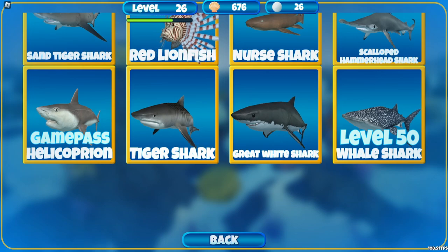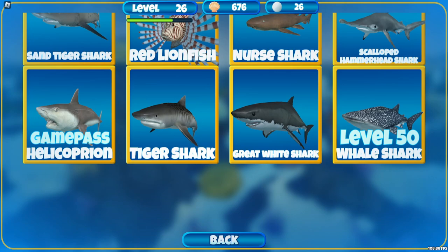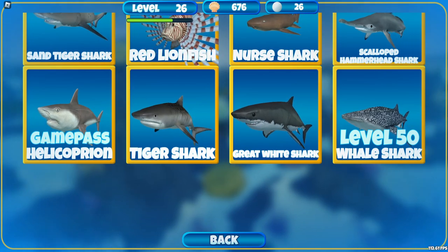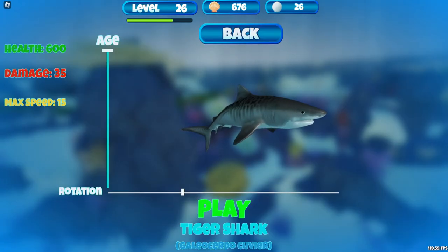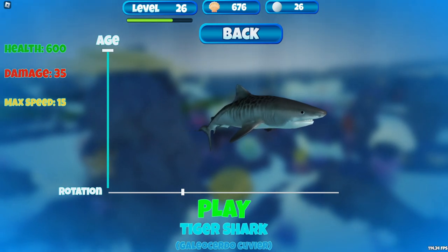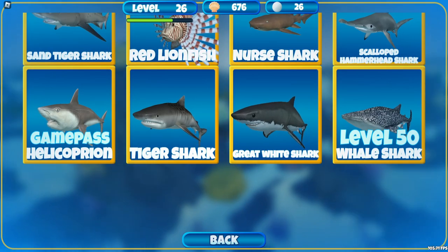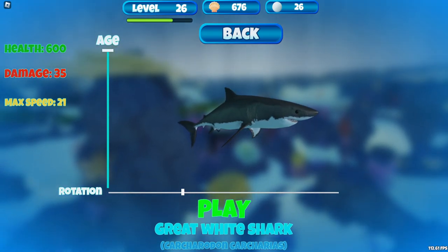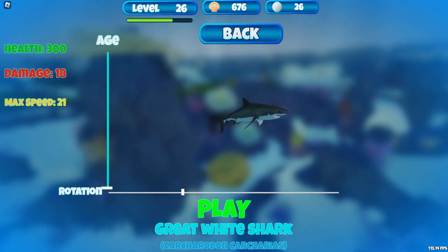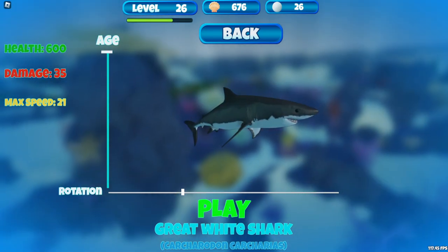It is bigger, and actually we're gonna start with the great white because I know a lot of you guys probably want to see that. However, there's also a tiger shark which I unlocked, and believe it or not the tiger shark is the same way — I thought it might have a little bit more bite damage but it doesn't. We'll start with the great white. One thing I didn't know is you can actually edit the age of your shark — I did not know that.